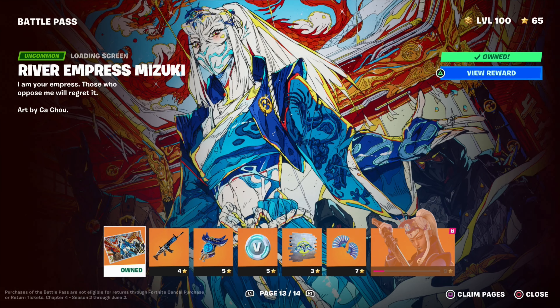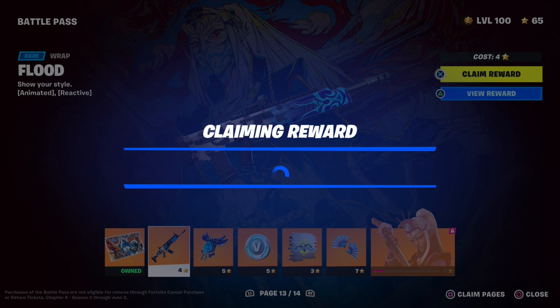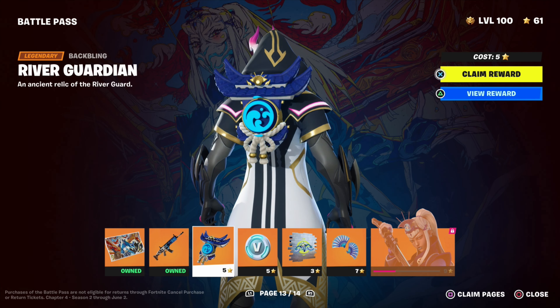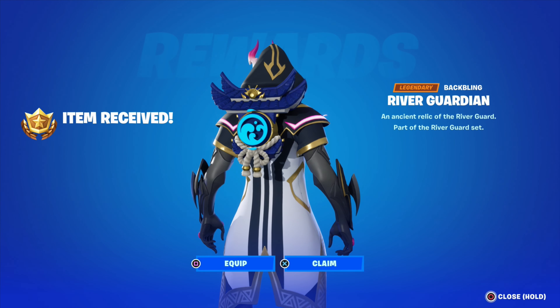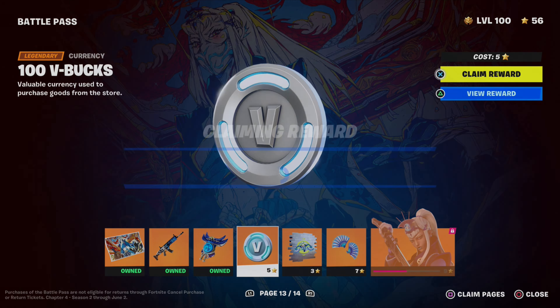I don't like that loan screen. Let's claim the Flood wrap — yeah, it looks all right. Let's claim the River Guardian backbling — now this backbling's not too bad, I don't mind that. That's all right, I like that a bit more than the others. Let's claim another hundred V-Bucks.